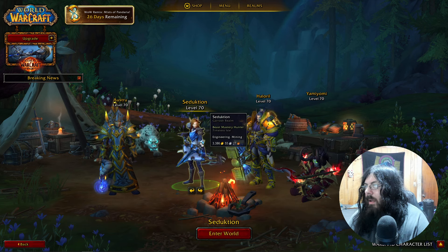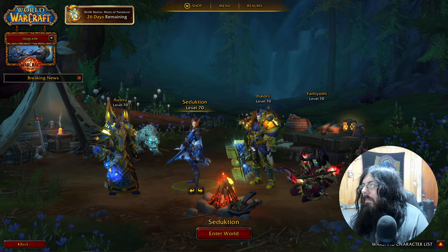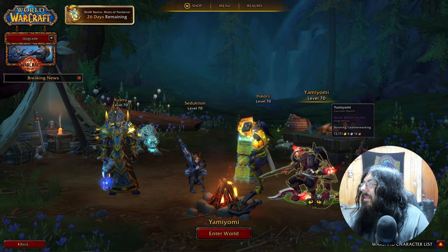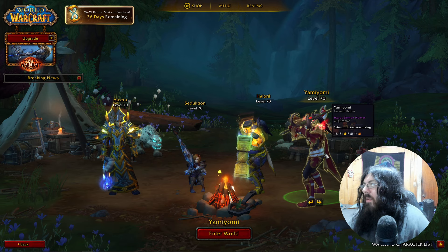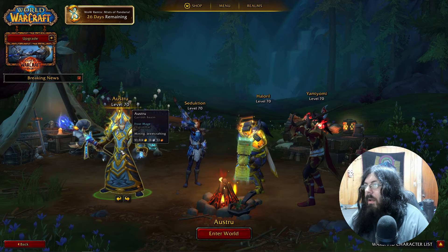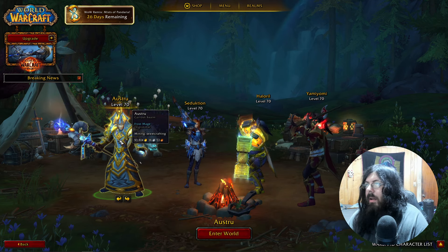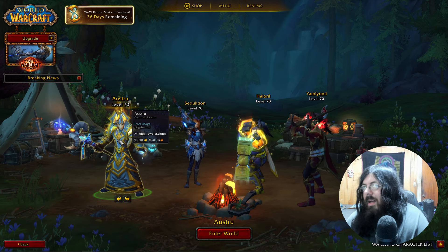When you click on them they kind of clip through, but you've got your amazing paladin right here. It tells you things like skinning, leatherworking, how much money you have on them — 15,000 gold there, 3,000, 93,000. So it tells you what you need to know: where they're at, your spec. Like alt through Garage Realm — frost mage, Ogrem are mining, jewelcrafting, 93,000 gold.